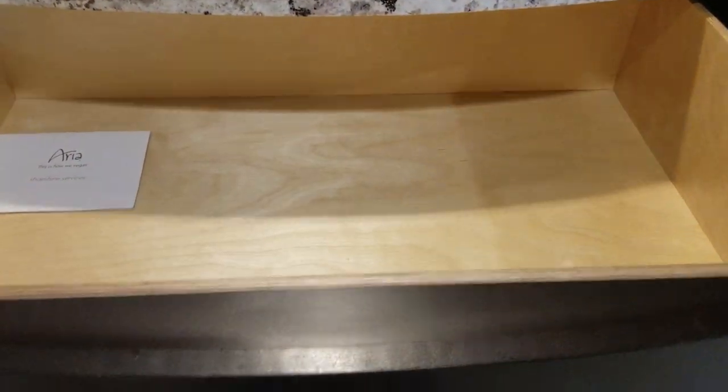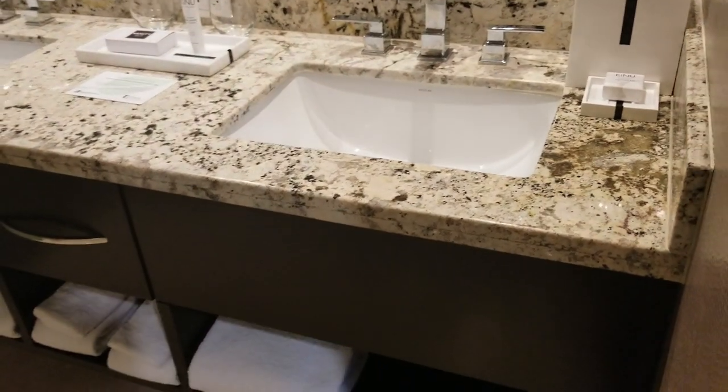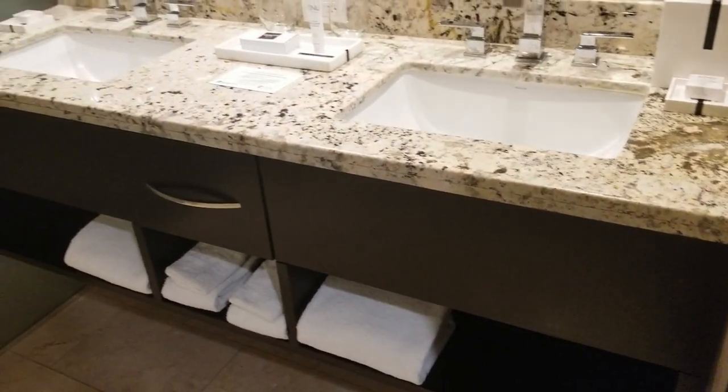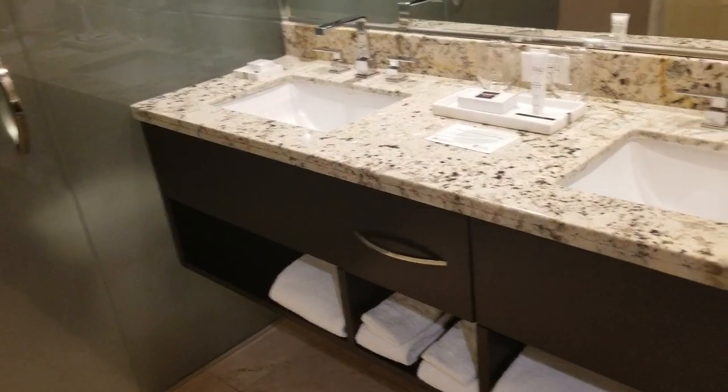Let's see what else we have in here. We have some very large drawers in case you're staying for a while — good for our international guests and friends. Having a look over here, walking into the bathroom — we've got dual sinks over here, so that's pretty dope.